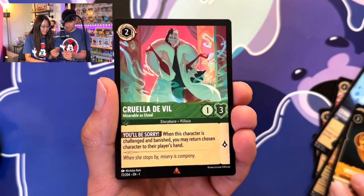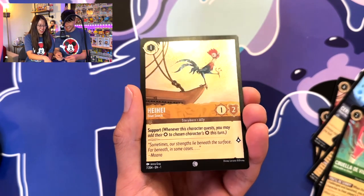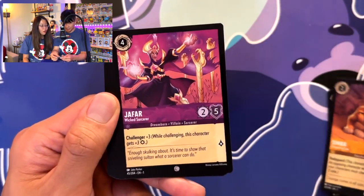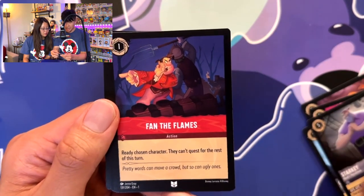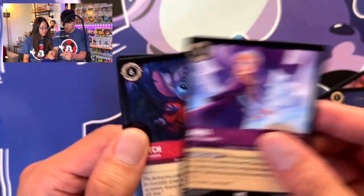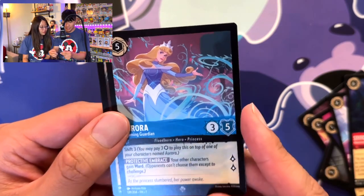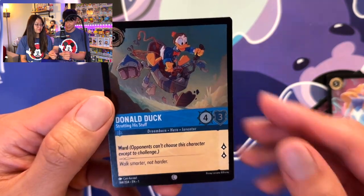Cruella de Vil — wait, hey, shiny! Hey, come on, it's shiny! Meg, Mickey, Peter, Simba, Jafar, Cerberus, Starkey, Fan the Flames. Anna — oh we like this card, very cool! Oh nice, super rare, lovely — and I see a hollow foil! Donald Duck — you know what, I'll take it, that's beautiful, I love that.